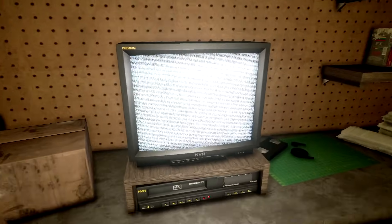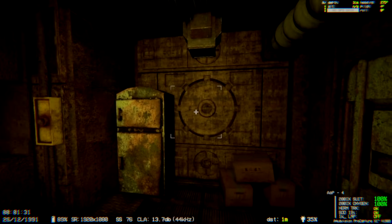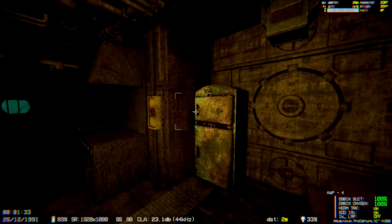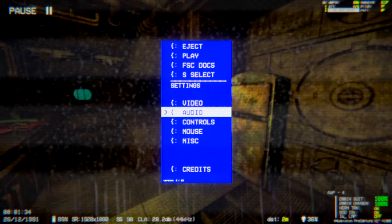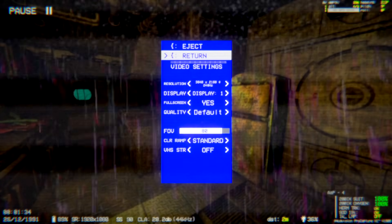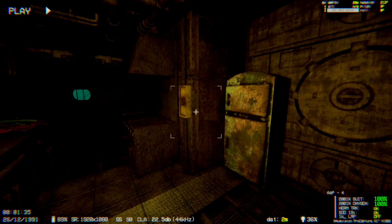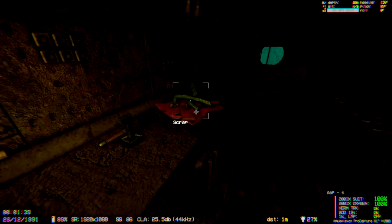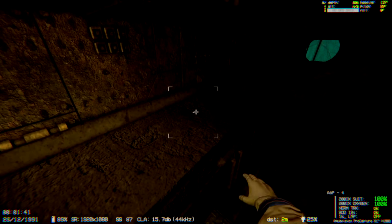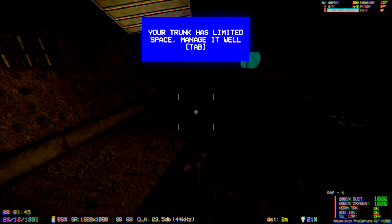All right, let's get right into this. If you guys are going to download this, you might want to go in the options and remove the VHS tape effect. Go to video settings and turn that VHS thing right off, or else you're going to be stuck with that grainy look. We're gonna take the repair hammer. Your trunk has limited space — press tab.